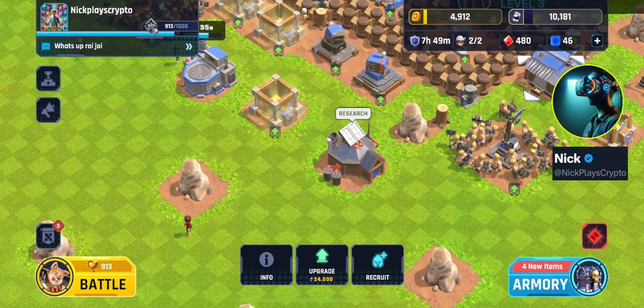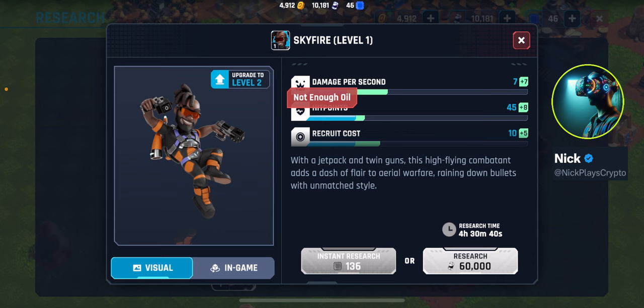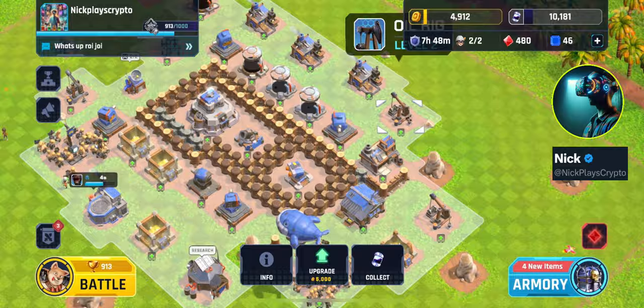I upgraded this lab to level three so I could do more research and make these guys stronger. One thing I noticed - this guy cost 35,000 oil yesterday to upgrade, and he's a good one because his damage per second doubles. This was going to be the first guy I upgraded after getting the lab to level three. Now it's 60,000 oil - so if you upgraded him before this morning's maintenance, good for you, it probably only cost you 35,000.